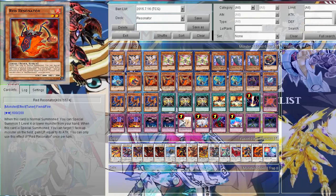Then the level 2 Resonator that is pretty new — Red Resonator. It's pretty good: if it's normal summoned you can special summon a level 4 or lower monster from your hand, and also if it's special summoned you can gain life points. So it's definitely pretty good.